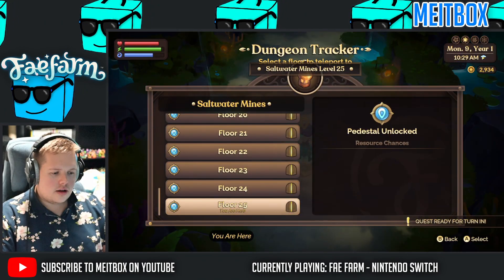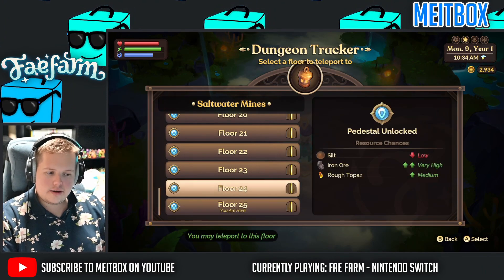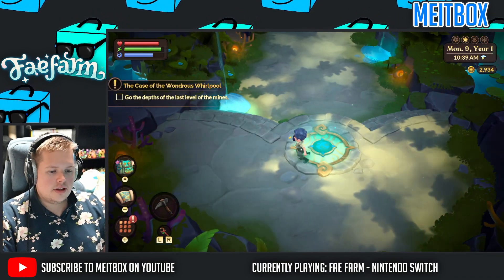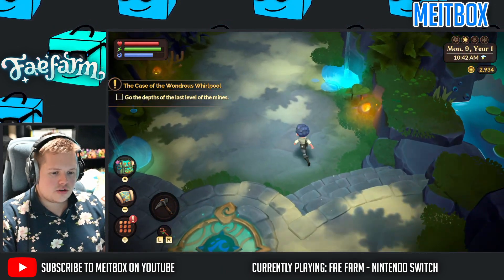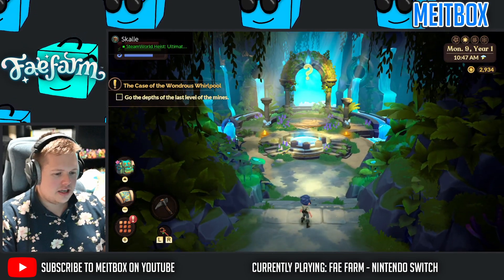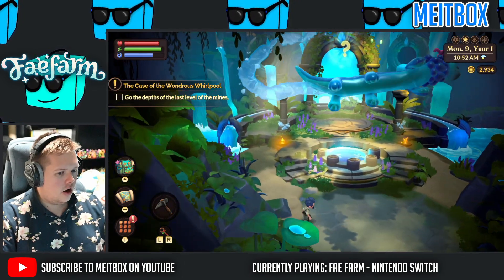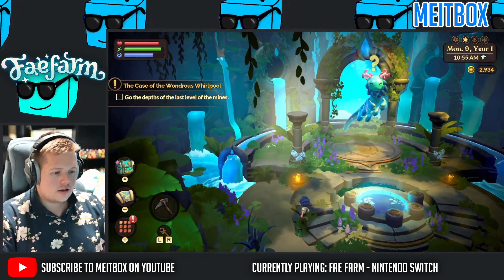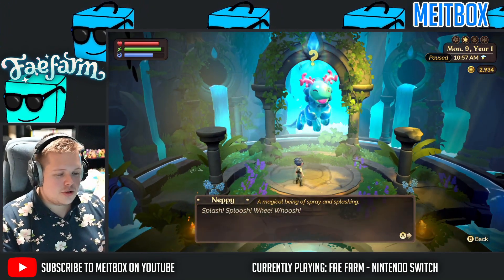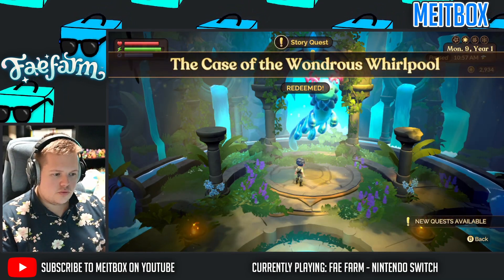Oh, I can't do anything here! Does that mean I can automatically teleport here? Maybe I can! So I won't stall too much. What's this all about? Go to the depths of the last level of the mines. This is exciting, people. This looks peaceful, though. This is not what I was expecting. This looks so... what was that? That doesn't look like a threat — that looks like a kind creature. Hello? Neppy! Splash-sloosh! Whoosh! You don't look like an enemy. 'The Case of the Wondrous Whirlpool.' Could it be? A new friend finds their way to me?